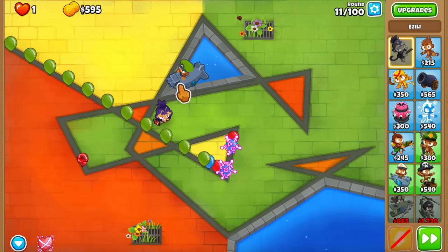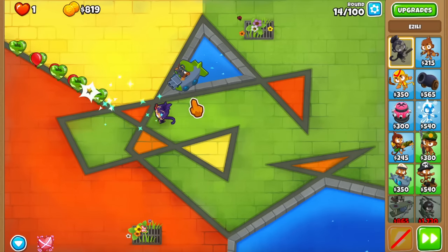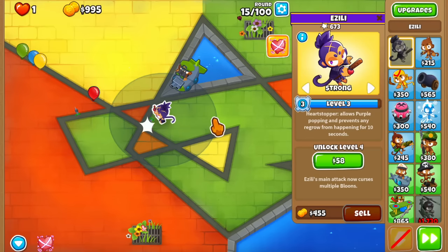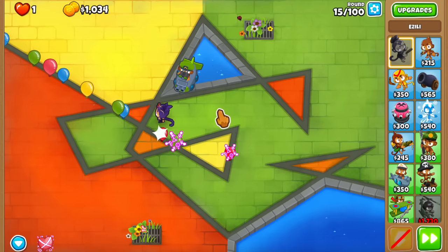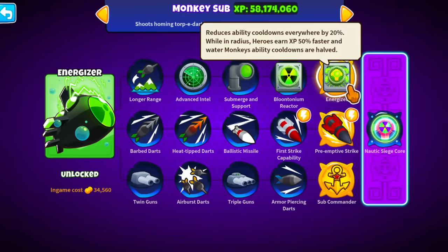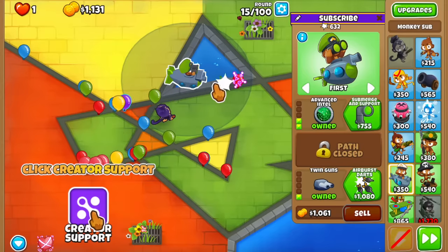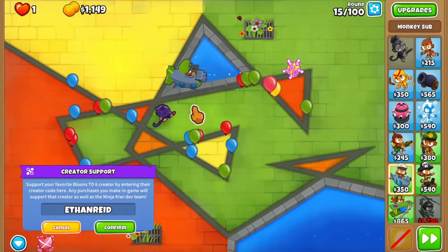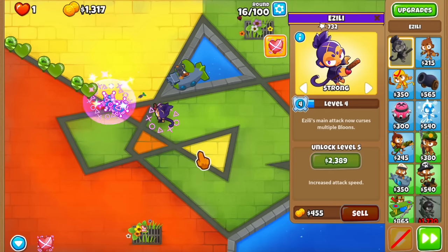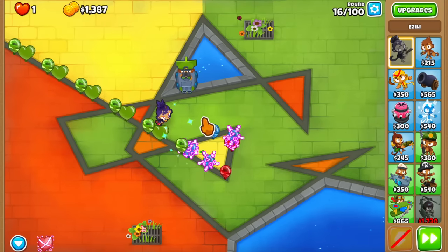We're doing ABR because it's basically the fortified game mode, but also getting to level 16 takes a while before the bug starts working. So we're going for an Energizer sub, which makes all heroes earn 50% more XP while in range. This synergizes well not just with our need for levels but also with Azalea's MOAB Hex ability, which curses a bloon so it gets destroyed without spawning anything.